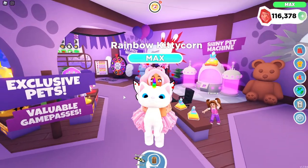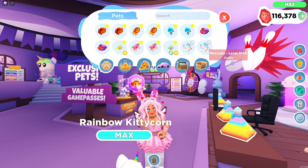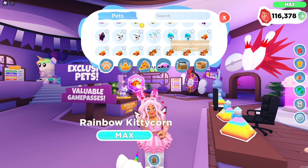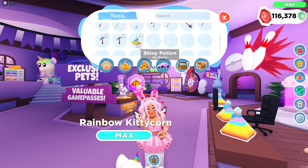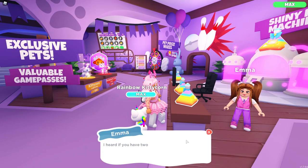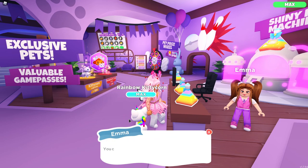We're in the pet shop now, and I'm going to need at least 13 shiny potions. My kitty corns are all aged up, so let me count — one, two, three, four, five, six, seven, eight, nine, ten, eleven, twelve, thirteen. I do need 13 pet potions. I actually have two of them in my inventory — one was traded from my friend Florix and the other was gifted by my friend Sebby, so thank you! I'm going to need 11 pet potions, which is going to cost me some gems.